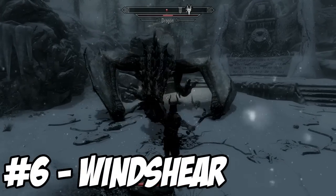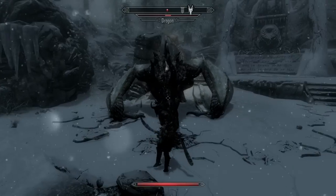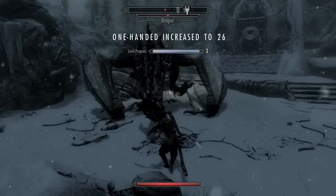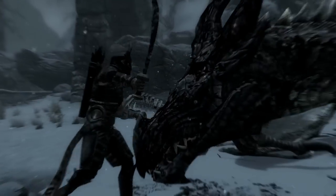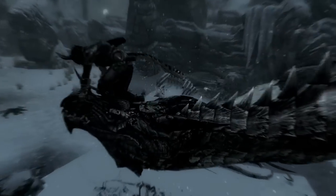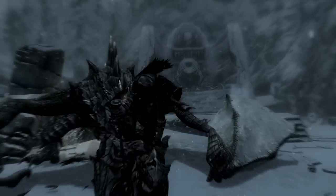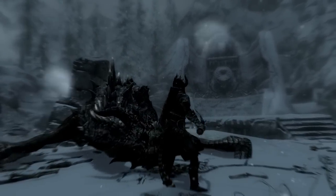At number 6 we have Windshear, which is a curved sword — a curved sword. This sword has a chance of knocking enemies off their feet, and the second ability is even more awesome: it allows you to make them stagger on every single hit. That makes it perfect for one-on-one combat because the enemy cannot fight back and can't really run away. It's just overpowered.